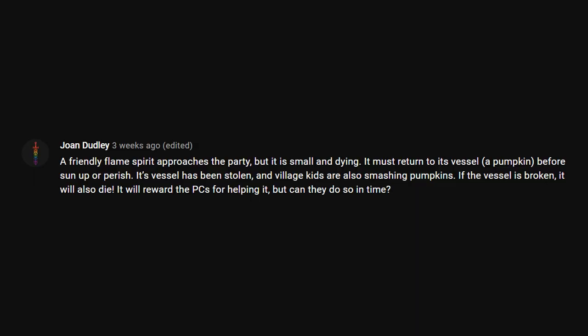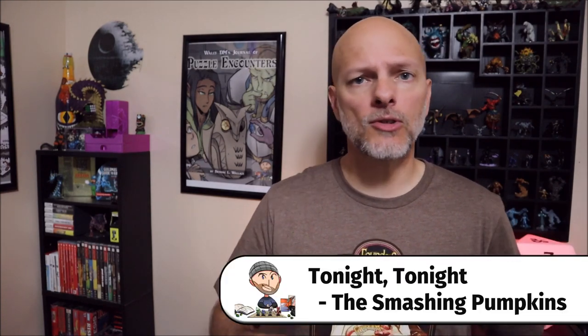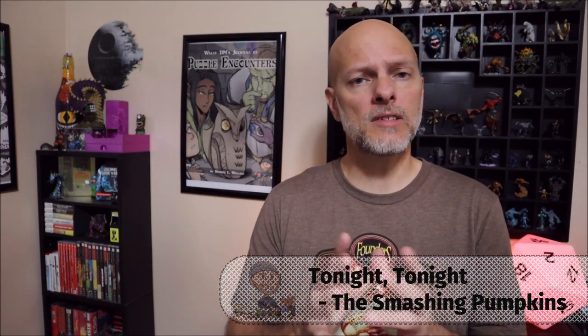Our next idea comes from Joan Dudley, who writes: a friendly flame spirit approaches the party, small and dying. It must return to its vessel — a pumpkin — before sunup or perish. Its vessel has been stolen and village kids are also smashing pumpkins. If the vessel is broken, it will also die; it will reward the PCs for helping out, but can they do so in time? This is a roleplay-heavy adventure where characters go from house to house and business to business looking at pumpkins, needing to identify the right one by what's written on the bottom.